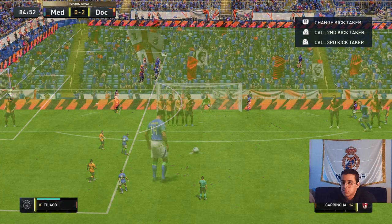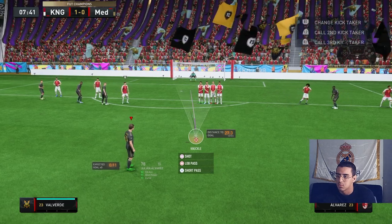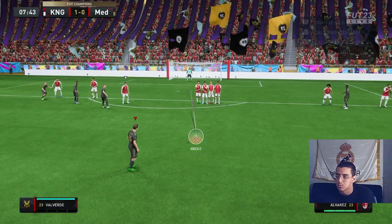In my opinion, inside foot shots are more efficient than knuckles when the distance of the freekick is really short. However, knuckles are much better for long range freekicks and they also feel more satisfying to score.